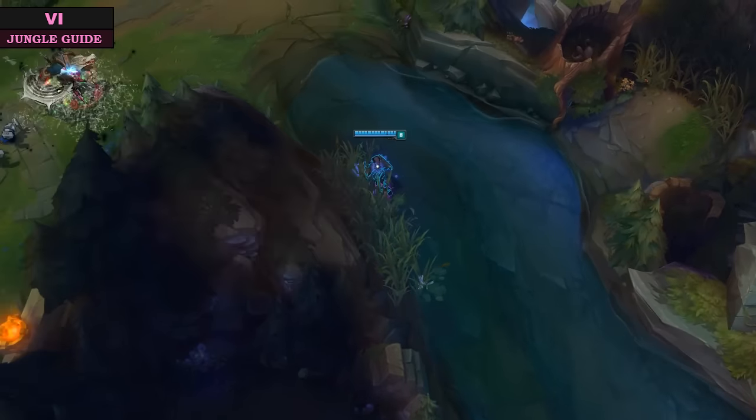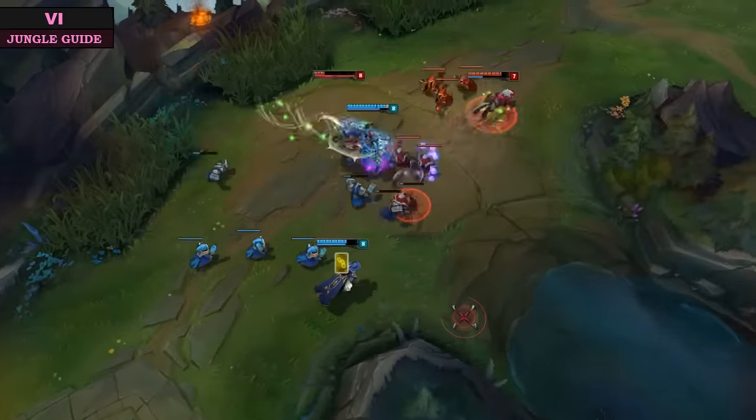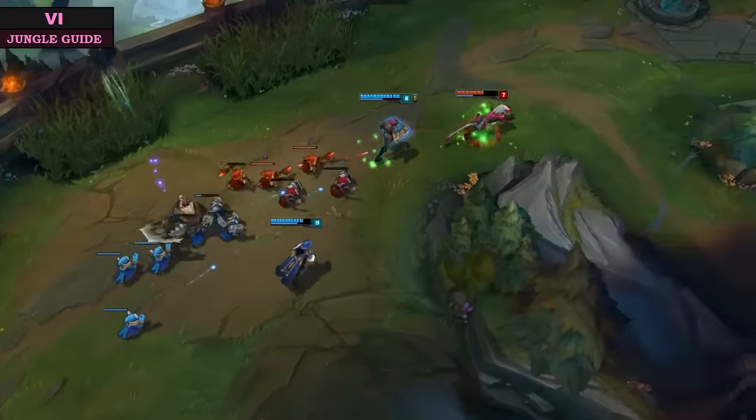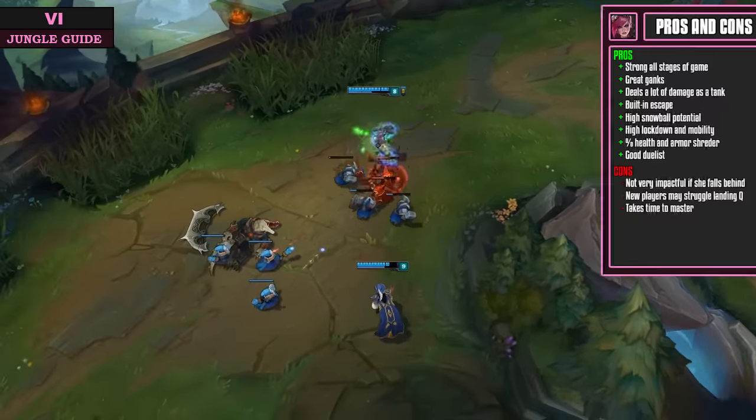Welcome to another League of Legends guide. Today we're covering jungle Vi — punch first, ask questions later. With her recent buffs, Vi has become one of the best junglers in the current meta. She's strong at all stages of the game and has great ganks, even including pre-six.